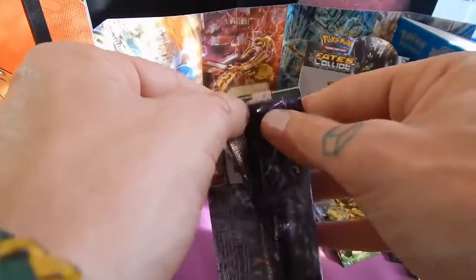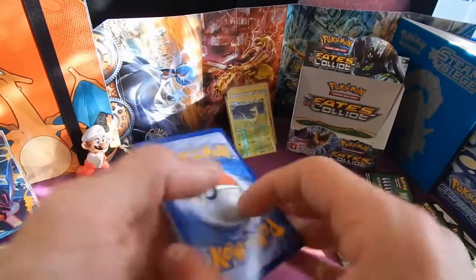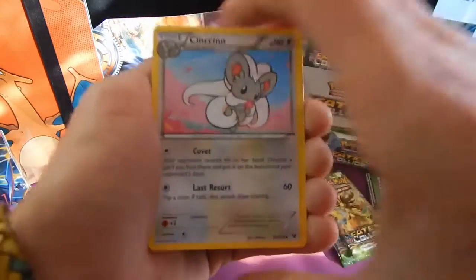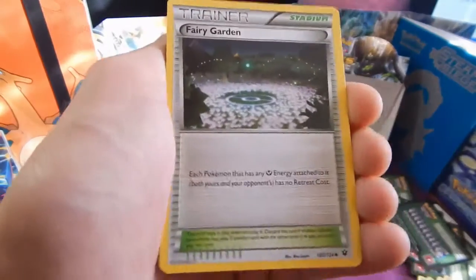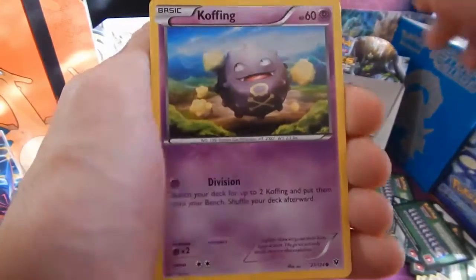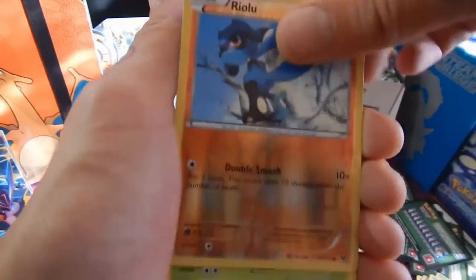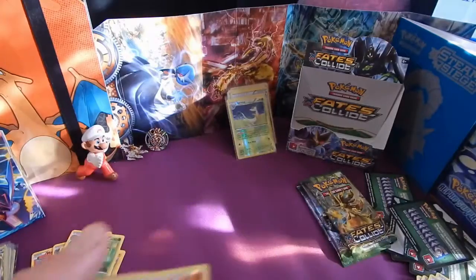Mega Alakazam next - we're over halfway now guys. We've got a fat stack of code cards on the right-hand side there. We have Cinccino - cute art - Shuffle, Fairy Garden, Seel, Diglett, Snivy, Koffing, Lairon, reverse Riolu, and a Serperior regular rare. Powering through these now!